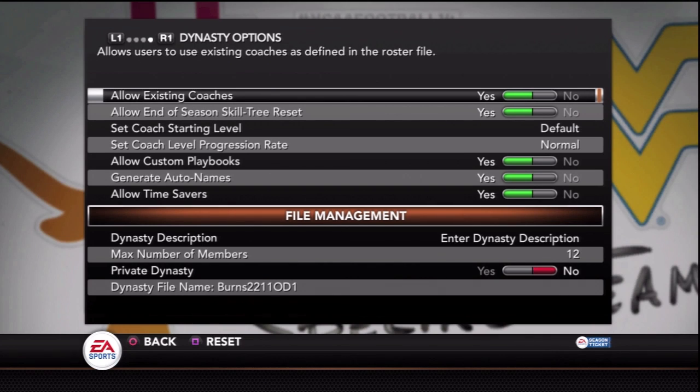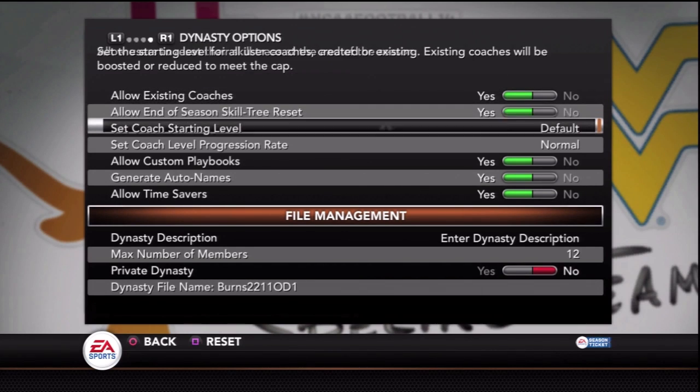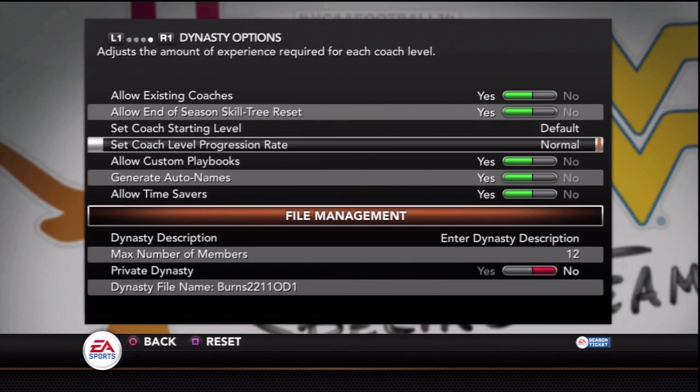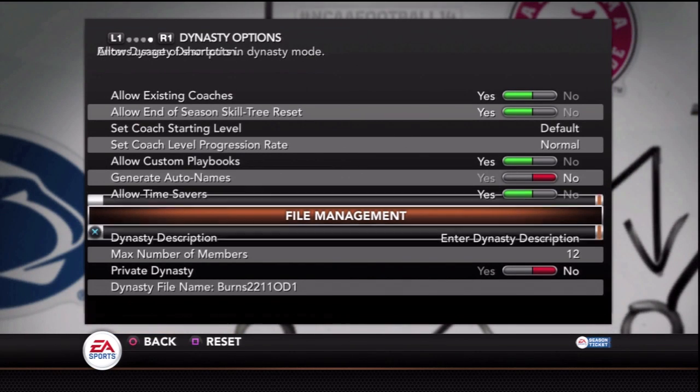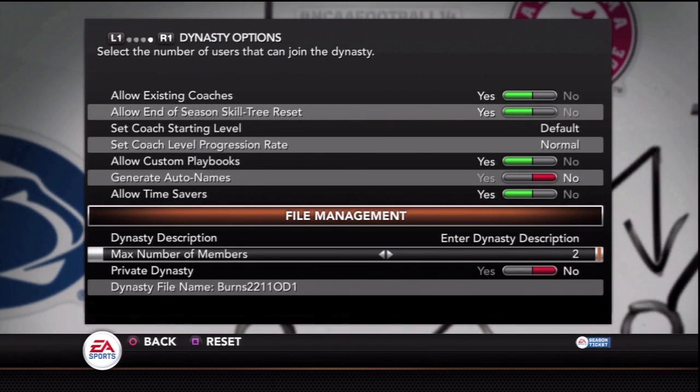If need be, we'll bump up the defense to Heisman, and if it's still too easy from there we'll get some sliders and try to see how that works. But for now, that's what we're playing on — default sliders, seven-minute quarters, Heisman offense, All-American defense.